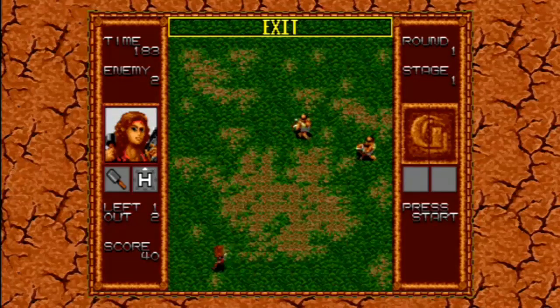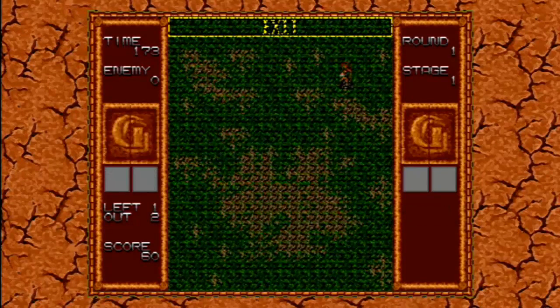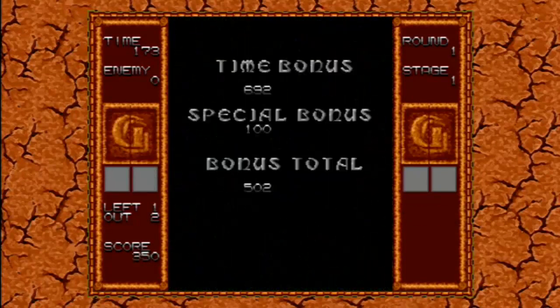So, the left shows the amount of people you get, which at the moment we have three. But when we beat this level, it's going to be added to four, because we've saved someone. So, yes, that's stage 1 over.